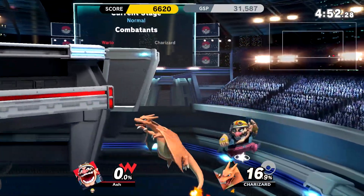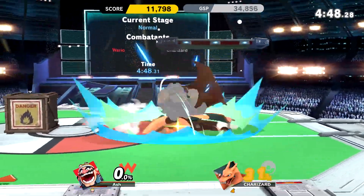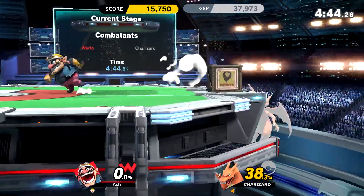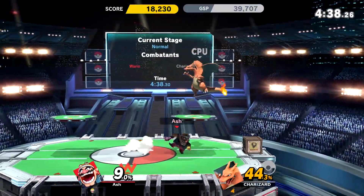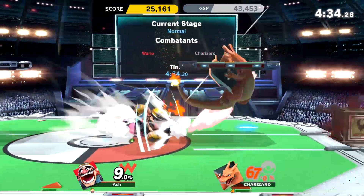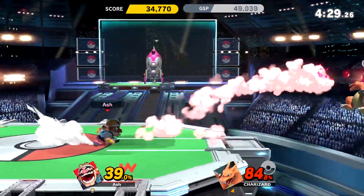Also, I believe they changed his Chomp a little bit so that you can actually heal with it now — if he actually eats people, you can heal with it. I should probably keep this near Charizard, cause he's fiery. Charizard, hit that — oh god, that actually ended up hitting me. Okay, that's fine. I should have thrown this instead.